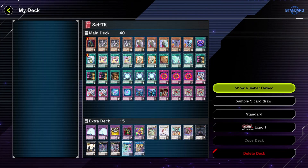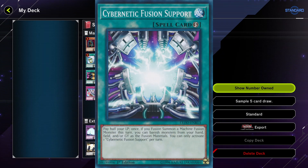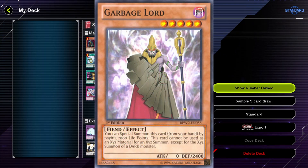Now how does this deck work? You use every card that reduces your life points as much as possible. My favorite cards are Cyberstain because it instantly does minus 5000, Cybernetics Fusion Reaction for minus half of your life points, and then you can search for Garbage Slots which requires you to pay 2000 to special summon to the field.